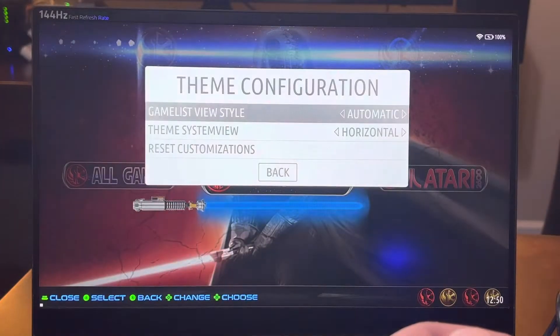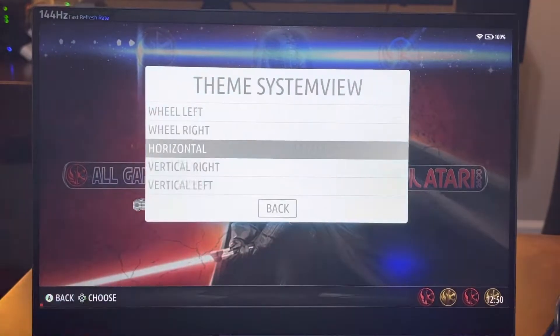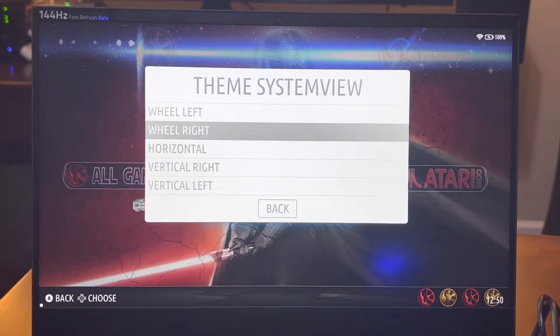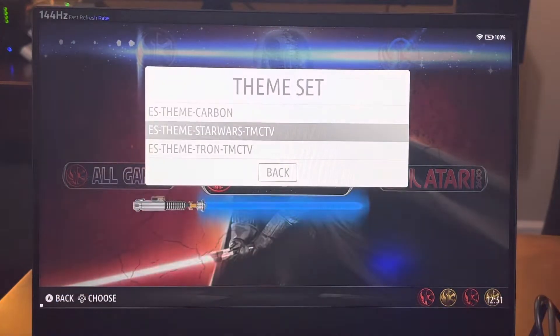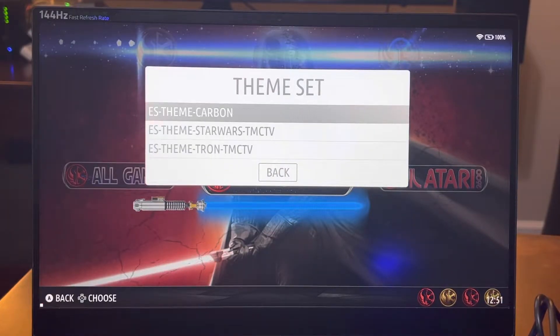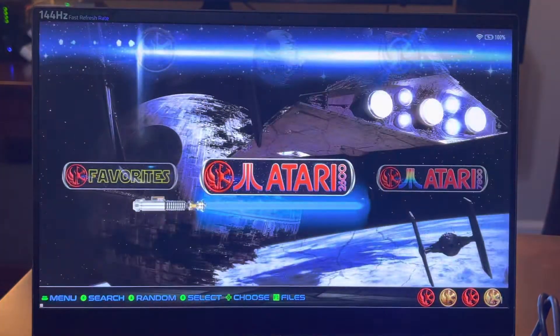You can have a horizontal wheel like I have, or wheels left and right. I did have another cool Tron theme, but this is a Star Wars themed build — obviously it has more than just Star Wars games in it. I just thought I'd pack up a 256 gig card with this.